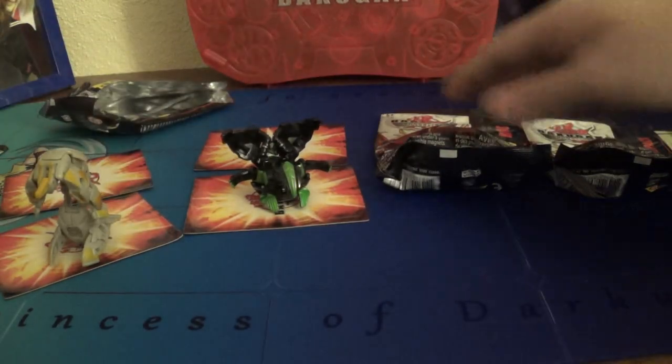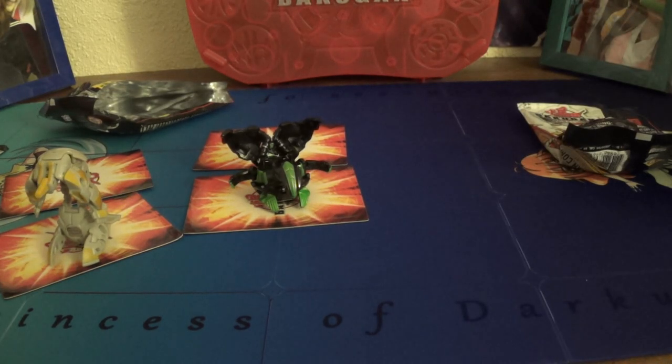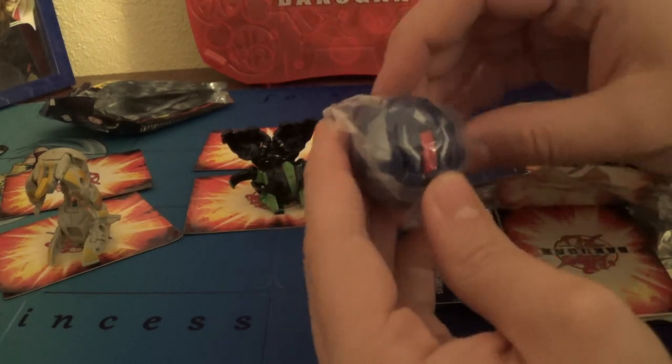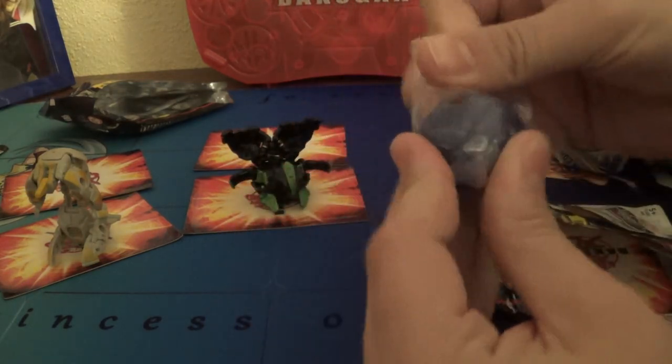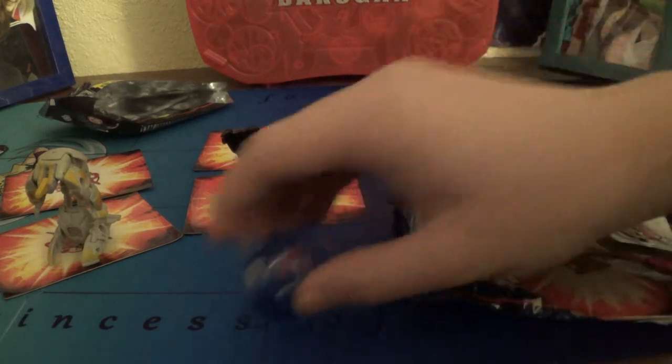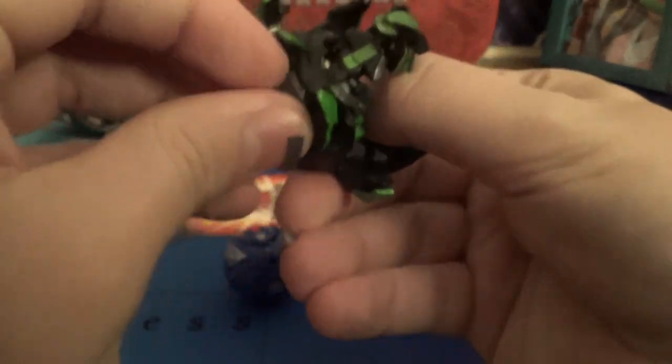I did not pull any Battle Gear out because I didn't think it was worth it. Oh well. Let's see — next up, second to last. Why do I even try to open these without the scissors? And next up is an Aquas. I forget the name of this one, but it is pretty cool. I need to get that sticker off of Rubinoid — where these DNA codes were covered up for Bakugan Dimensions. May it rest in peace.